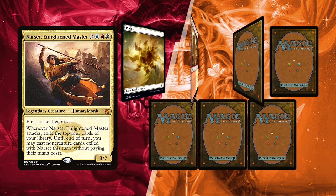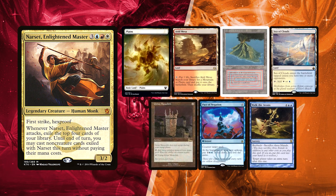David got his free mulligan keeping four lands: Arid Mesa, Plains, Volcanic Island, and Sea of Clouds. He has some ramp with Grim Monolith, allowing for a turn three Narset. Pact of Negation can help him protect Narset or even his Walk the Aeons to really get things going.